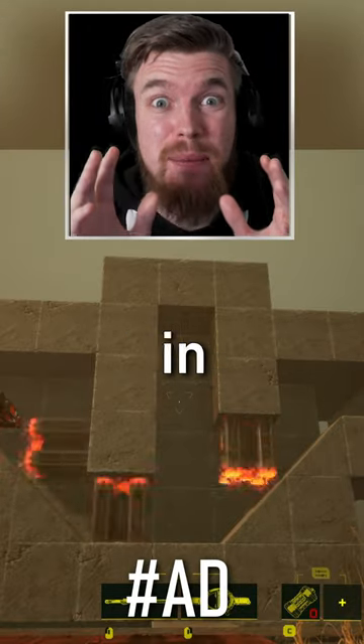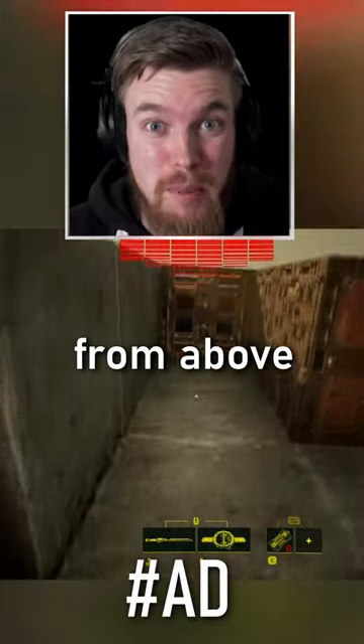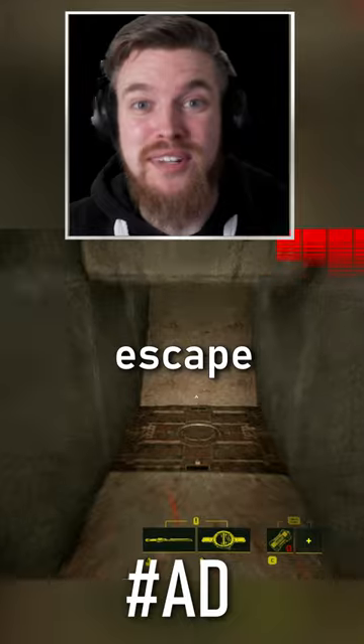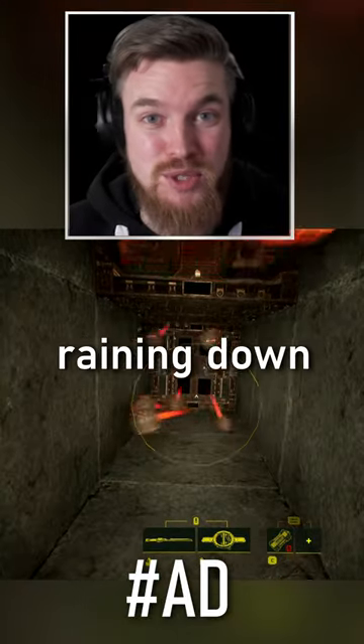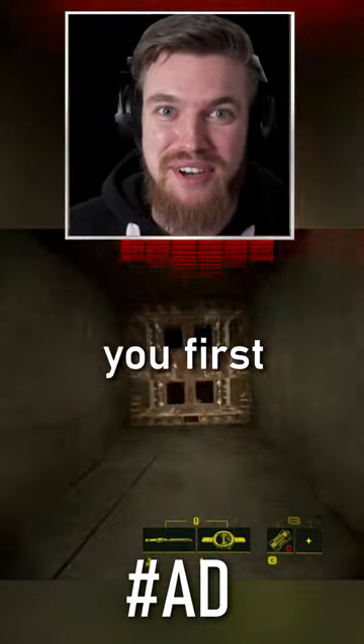I built this ultimate death trap in my base — three pistons and a bomb ejector, which drops bombs on you from above while you're trapped in a confined space. After you enter the chamber, you can't escape through the pistons while you've got bombs raining down on your head. If you try and destroy the bomb chute, the hidden spike trap will get you first.